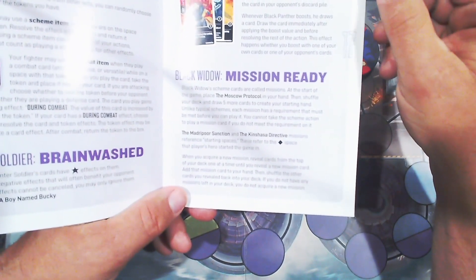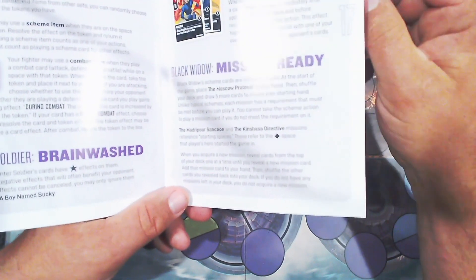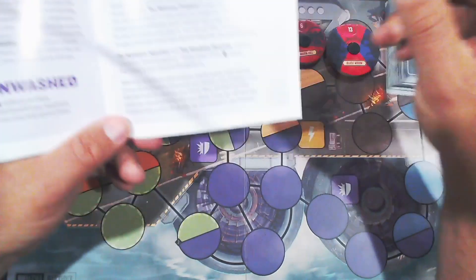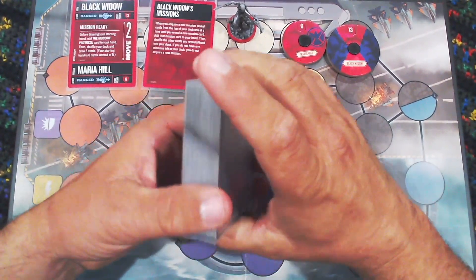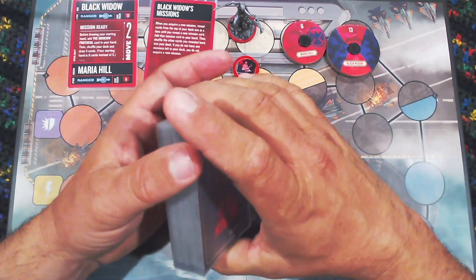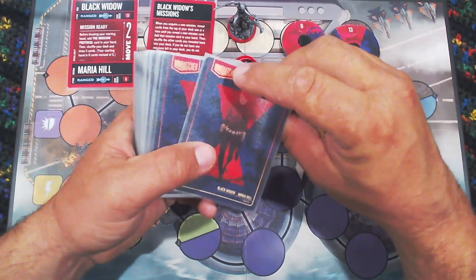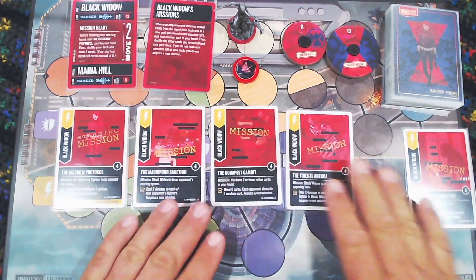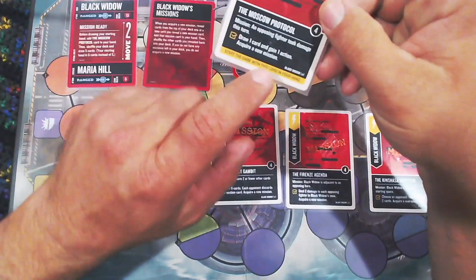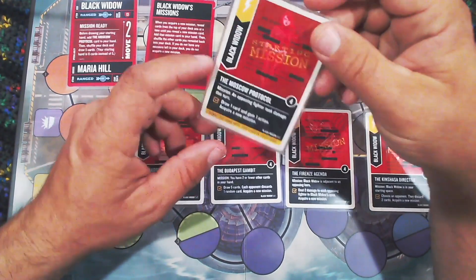Unlike typical schemes, each mission has a requirement that must be met before you can play it — you cannot take the scheme action to play a card if you do not meet the requirement. Also worth noting: since she starts with this extra card in hand, Black Widow actually has 31 cards in her deck instead of 30. Moscow Protocol has a note at the bottom indicating you start the game with it in your hand.